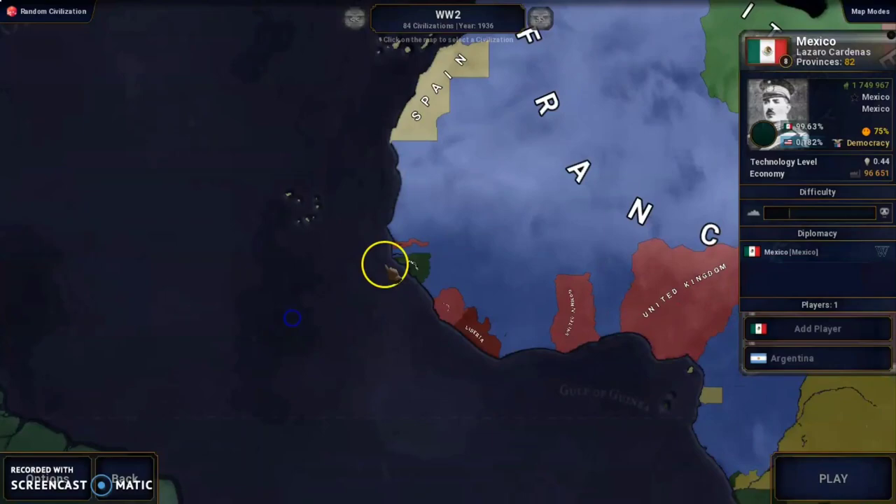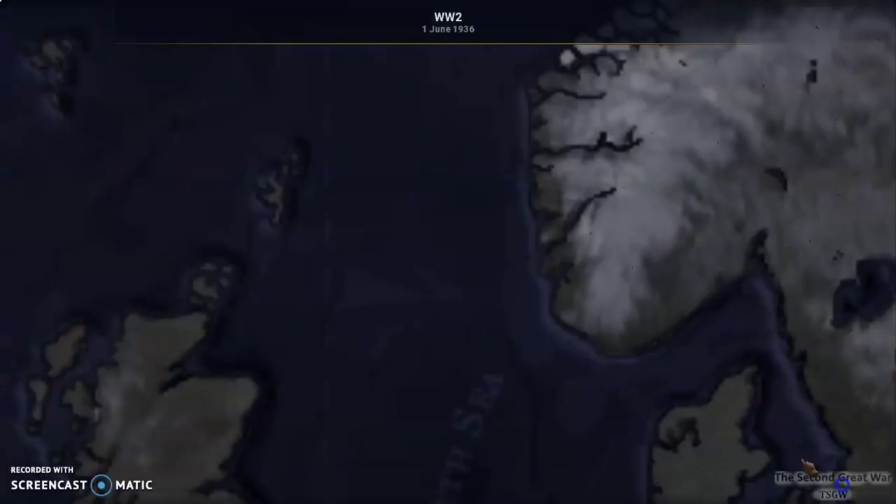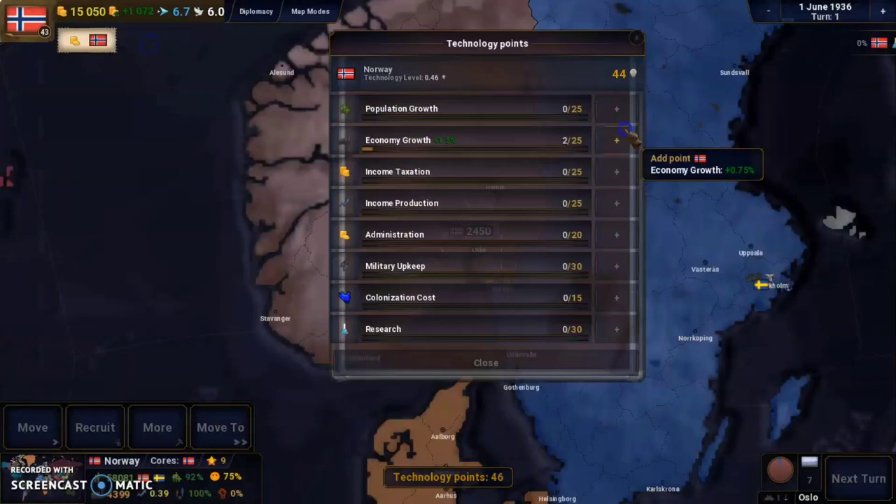Let's start putting the settings up and start the game. We'll put our coins into economy because we don't really have a good economy, and also into the military to sustain our armies that will come with events, and get our money up.